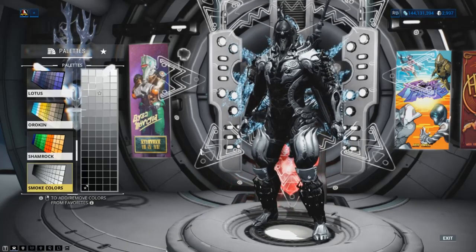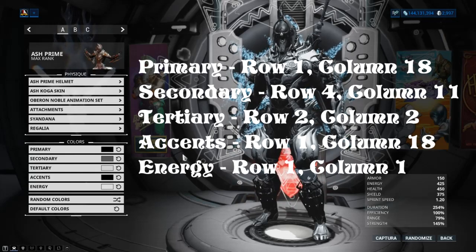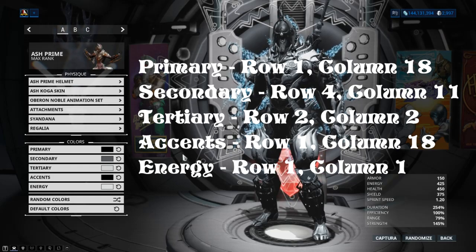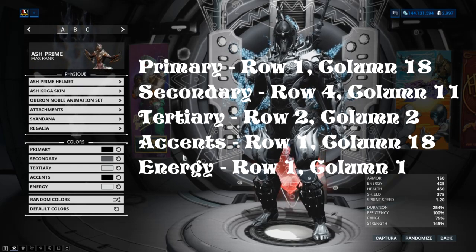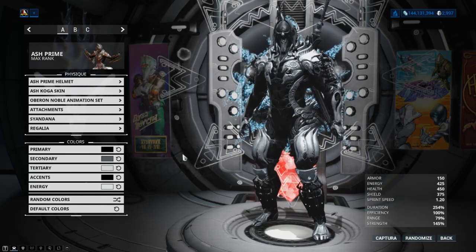My primary is row 1, column 18. My secondary is row 4, column 11. My tertiary is row 2, column 2. My accents: row 1, column 18. And finally, my energy: row 1, column 1. So if you guys want to go and copy it, you're more than welcome to go ahead and do so.